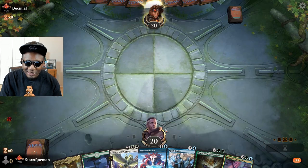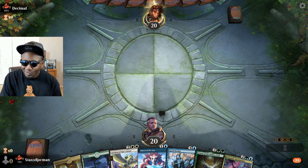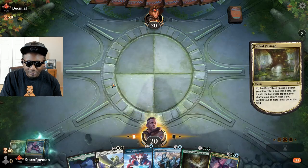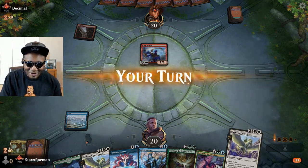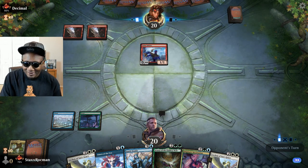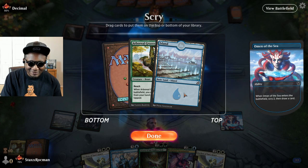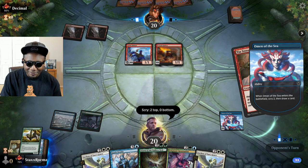Next game — I'm going to keep this hand because I can fetch up an island and play Omen, so that can let me fetch up another land. I'm good keeping two lands here. Steps up an island. Uh-oh — mono-red. Stuff just got real. I'm on the mono-red clock here.